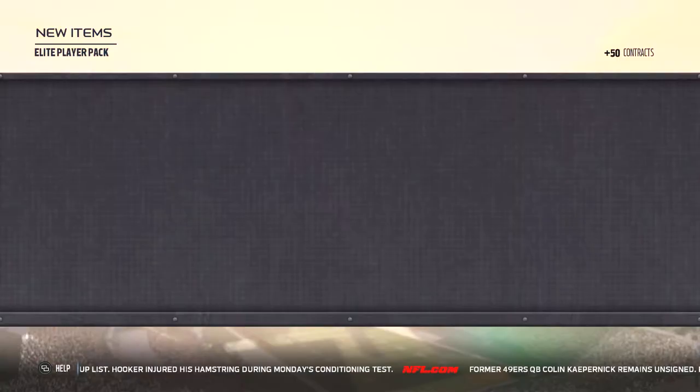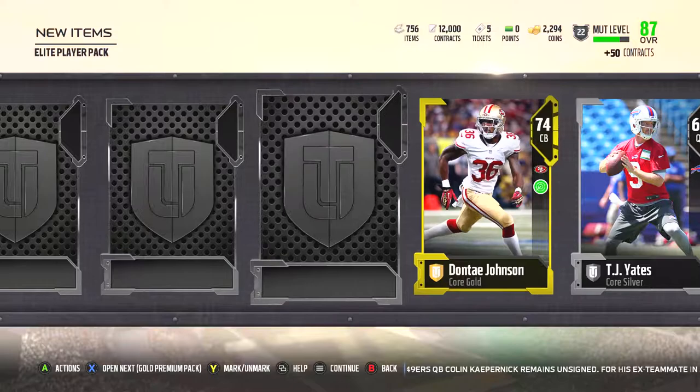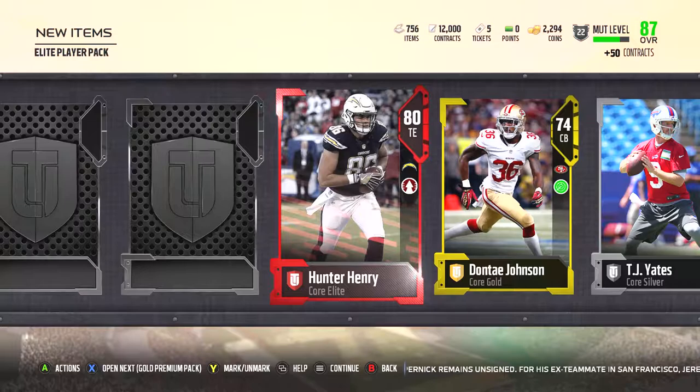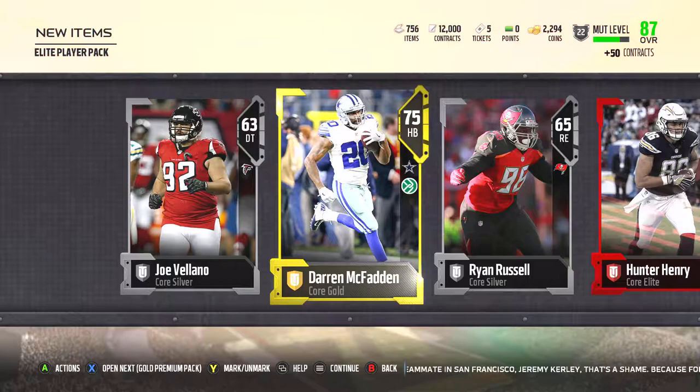Silver, silver, got a gold, and then Hunter Henry. Not worth too much — I think he's around 6,000 or 7,000 coins, but better than nothing. And Darren McFadden to round it out for golds. That's going to round out the Elite Player packs. Now we're going to move on to the Gold Player packs.